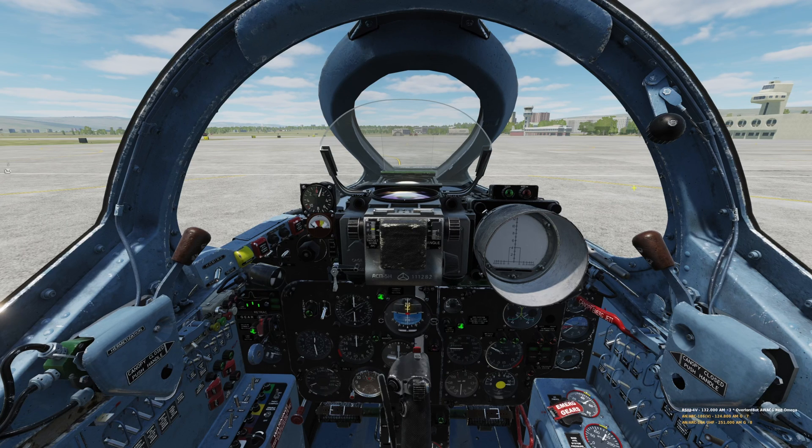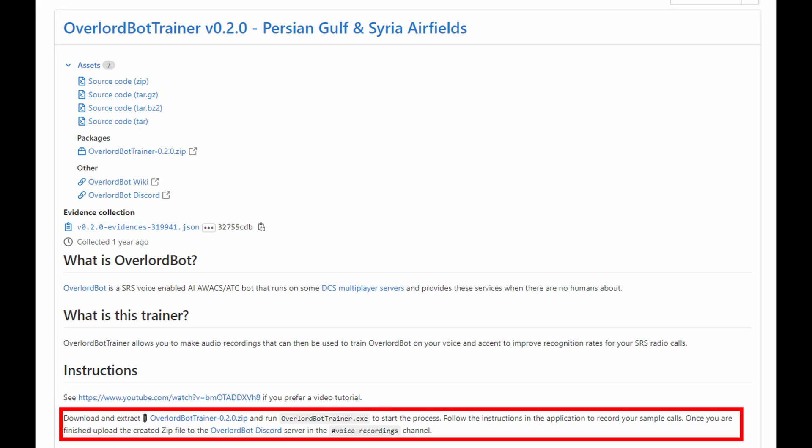You should then test to see if Overlord can understand you by doing a radio check like this: 'Overlord, Admin One One, radio check.' — 'Admin One One, Overlord, five by five.' If you find that she cannot understand you then you may need to do voice training, which is linked in the description below. You'll be speaking to Overlord and sending your audio files, and the machine learning system will process what you said so the language model understands your voice better next time.